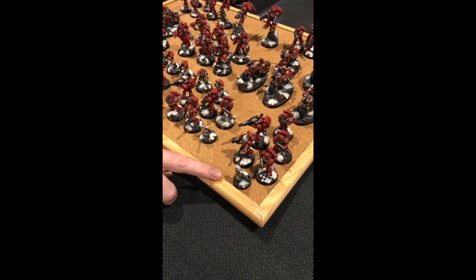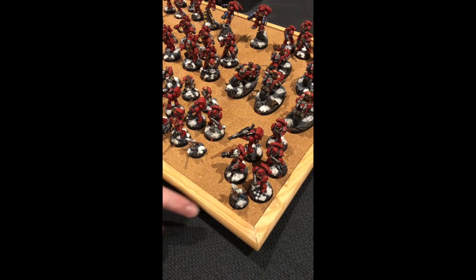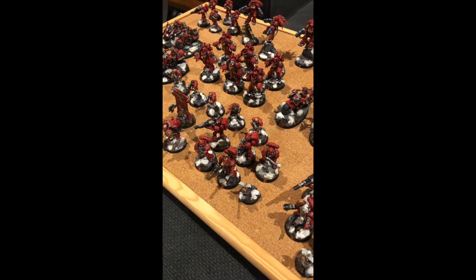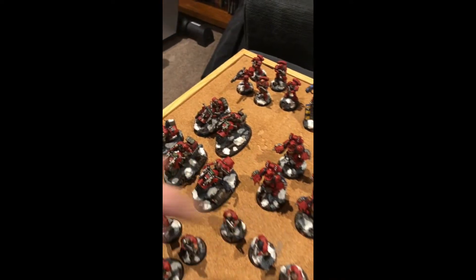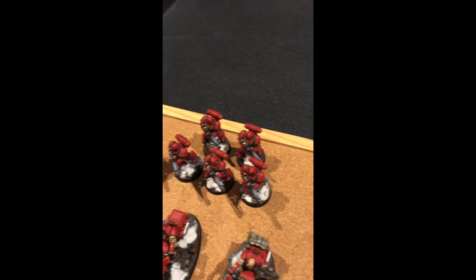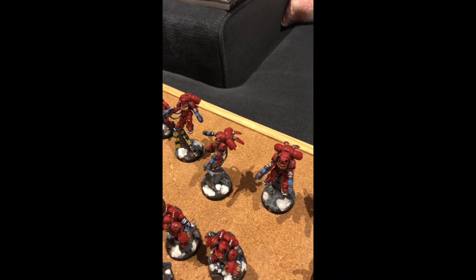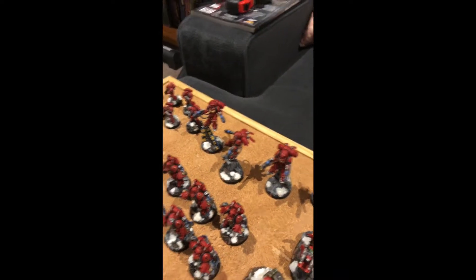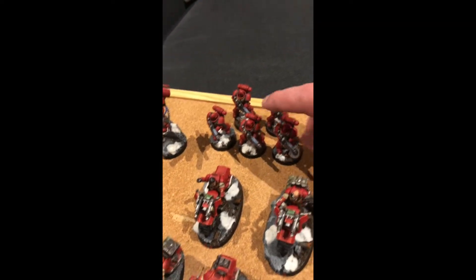He's got some devastators with a single heavy weapon, using them for the cheeky extra shot with the cherub. A second devastator unit has a heavy bolter using the Hellfire Rounds stratagem. Then two five-man scout bike squads for good firepower, and the jump guys — inceptors — which are essentially the new hellblasters. These guys have just been painted up.